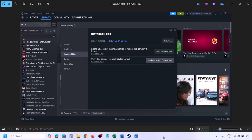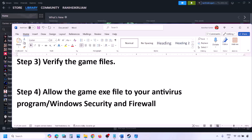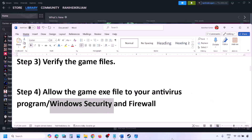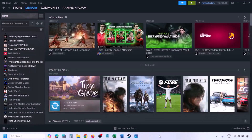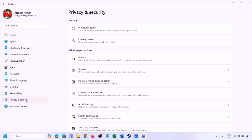The next step is to allow the game exe file in your antivirus program. If you have any third-party antivirus like Avast, Norton, Bitdefender, McAfee, or whichever antivirus you're using, make sure you allow the game exe file. If you're using Windows Security, allow the game exe file there. Open Windows Settings and go to Privacy and Security (Windows 11) or Update and Security then Windows Security (Windows 10).